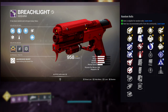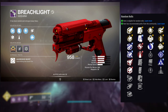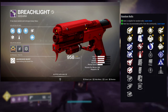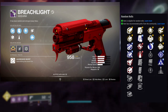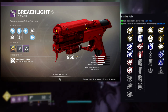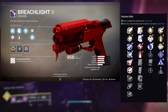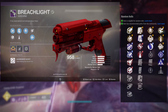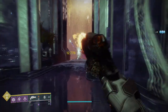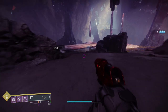For the perks: first row is Demolitionist, Outlaw, Hip Fire Grip, Underdog, Under Pressure, and Threat Detector. Second row is Vorpal Weapon, Quick Draw, Multi-Kill Clip, Rampage, Osmosis, and Elemental Capacitor. You could do Demolitionist with Osmosis for PvE, Outlaw with Rampage or Multi-Kill Clip for PvP, or Hip Fire Grip with Quick Draw since Hip Fire got a big boost this season. This is one of my favorite weapons in the game — the perks are beautiful. I highly recommend you get this one; it slaps in both PvP and PvE.